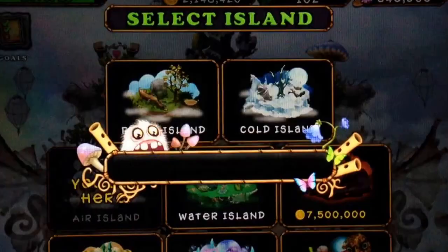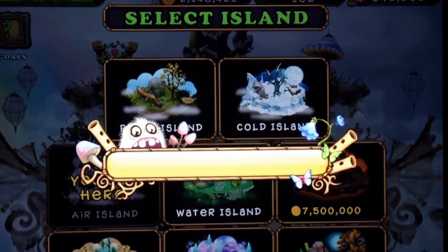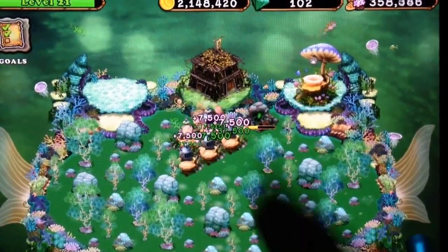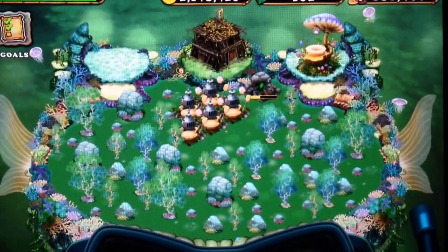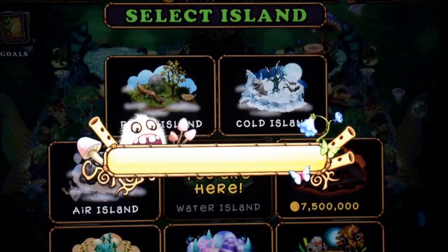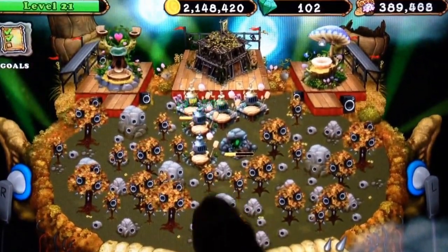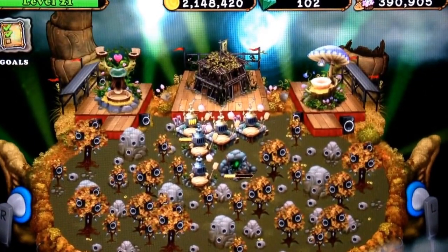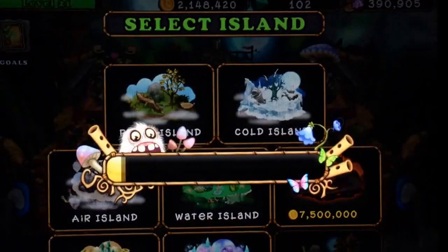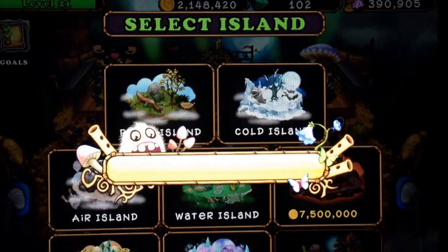Let's go over here to Water Island — excellent pizzas all around. And then Sugarbush Island. Pizza. Okay, so we're not going to hit our magic level 22 at the moment. That's okay.